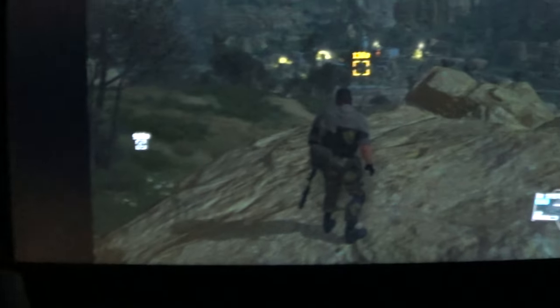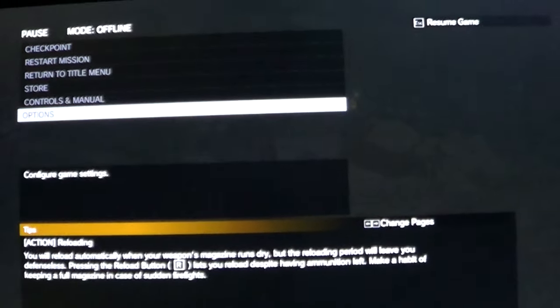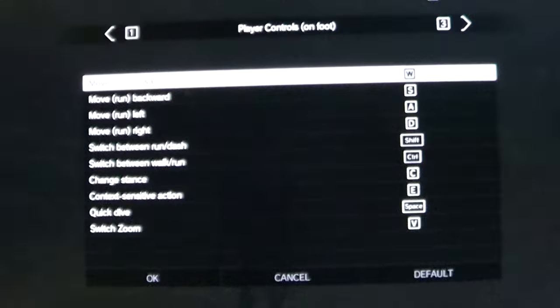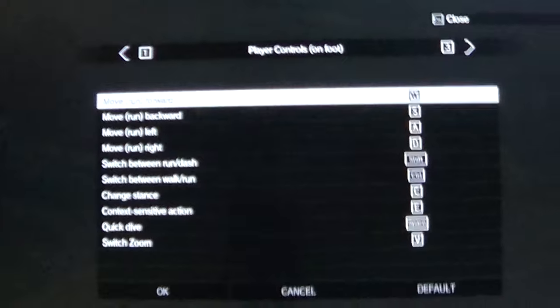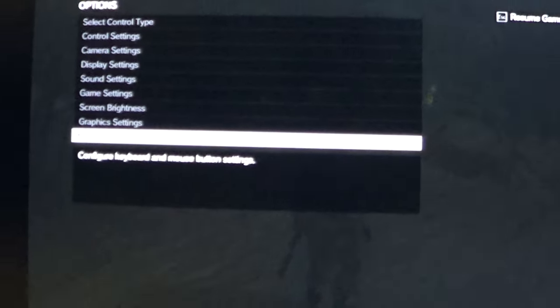And my sound is still the same. They have some bugs they still have to work out. I was able to find the options for the keys, so I now have the key assignments. I don't know why that wasn't there before, and I don't know why it's not under Controls. I mean, that's just the way I would have done it — stupid me for not thinking about putting it under Controls.